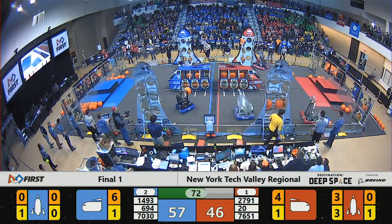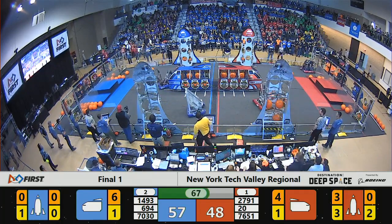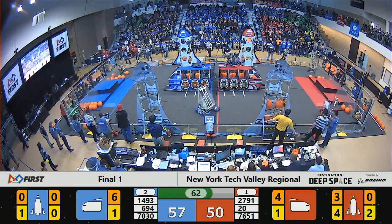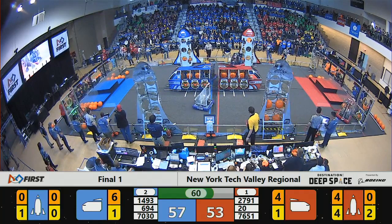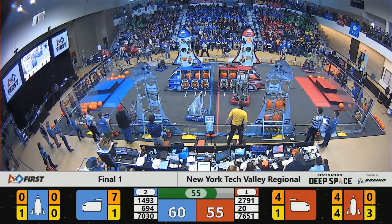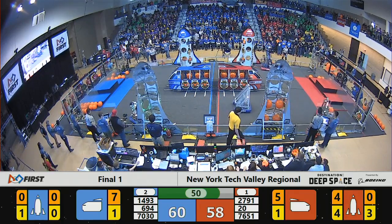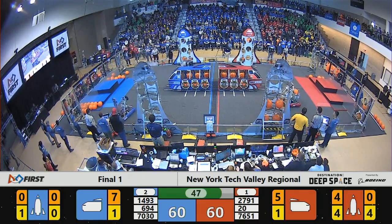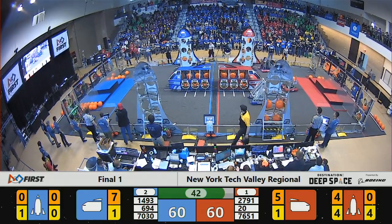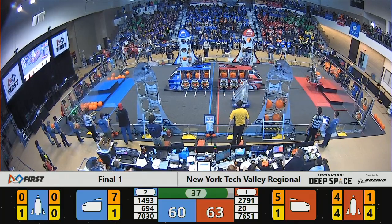Another strike from team number 20 before it faces some defense from the Olympians. 1493 trying to find an open cargo bay, now going to the front half of the field where they're facing interference from the Eagles. Just under one minute left in play — scores two points separate the two Alliances. Red Alliance filling up these rockets now, Blue Alliance focusing more on the cargo ships. Blue Alliance cargo ship filled with seven pieces of cargo, Red only with five, but the scores are close, Red winning by just three points.